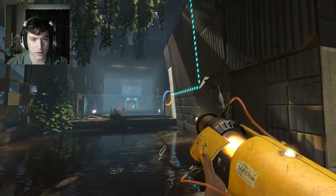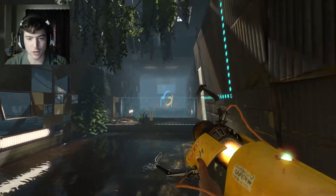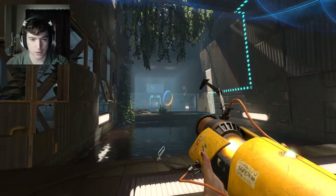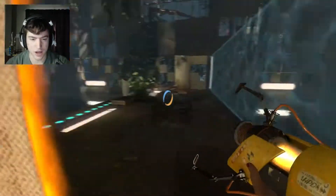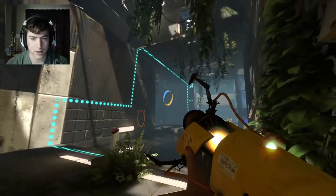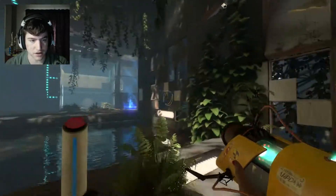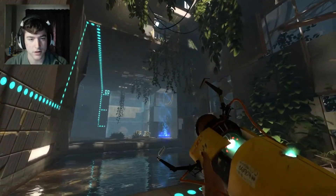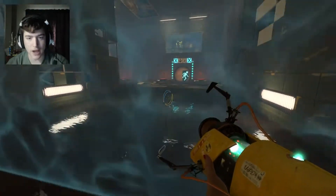This is an easy one. This is a very easy one. All I gotta do is get both of the cubes over there while standing on the button, and then I just bring myself over somehow. I wanna see how I can get over there. How would I be able to get over there? That's the problem. I'd be able to get the cubes over there, but I wouldn't be able to get myself over there. Is there something I'm missing?